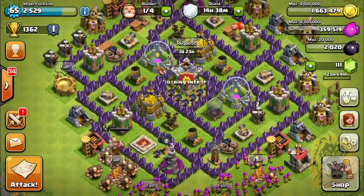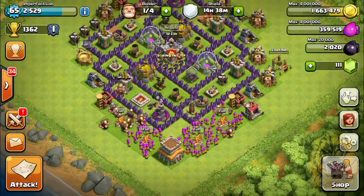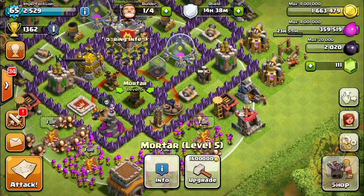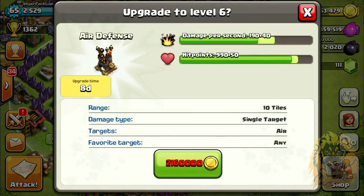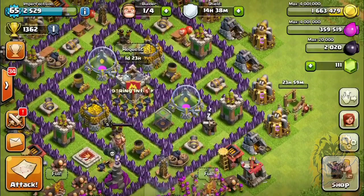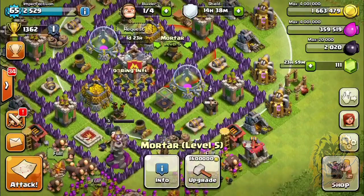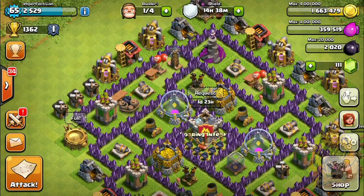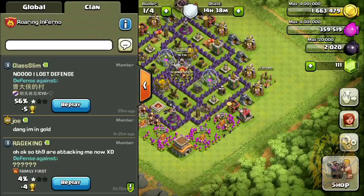Alright, one builder left — only one smart thing to do. I wanna do an Air Defense but holy crap, that's two million — that is crazy. We can do a Mortar, or one of these Archer Towers at one million five hundred thousand. See, what I'd rather do is upgrade the stuff that costs the most first, and then it's gonna be easier to upgrade the rest since it's really cheap stuff.